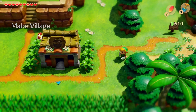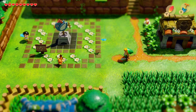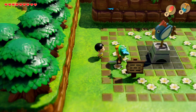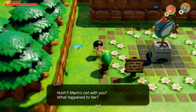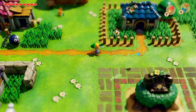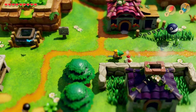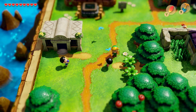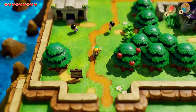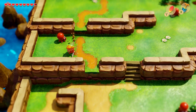Luckily for us, we know exactly where Marin is. She's always found right over by this windmill — where she's not currently. Let's talk to this little guy and see if he knows where she is. 'Marin's not with you? What happened to her?' I know exactly where Marin is. Did one of these kids tell you? I feel like one of them might. Nope — they're just talking about the egg.